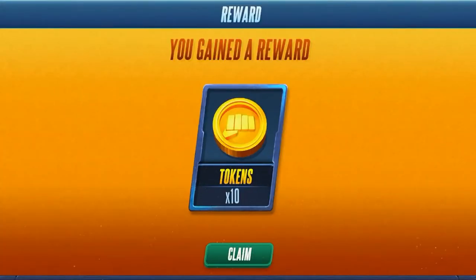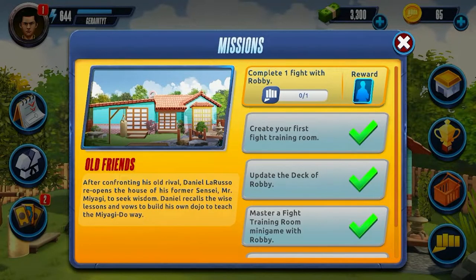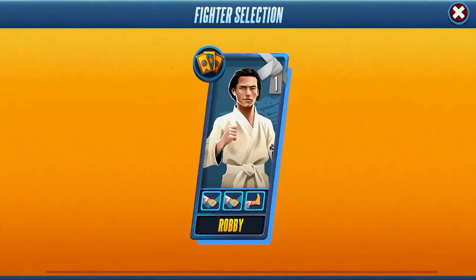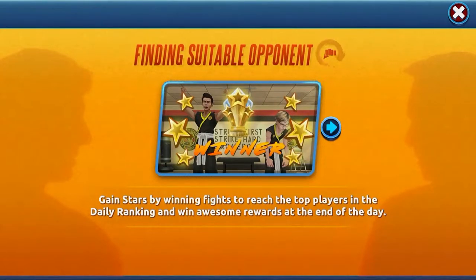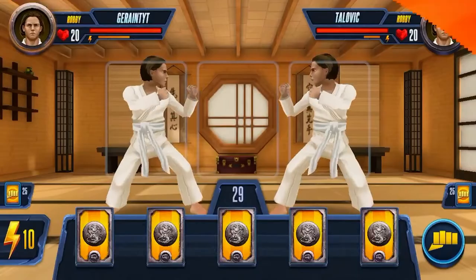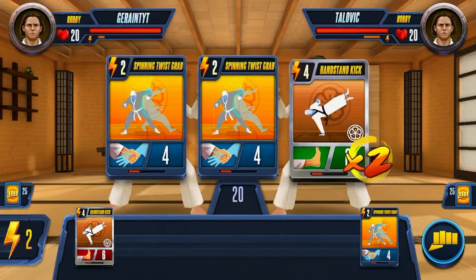We've completed two achievements now. Ten tokens. And we also get a thousand cash. So now we're going to complete a fight with Robby — hopefully this shouldn't take us long. We can go on ladder now, but I think I might want to do quick play first. Let's see how this goes against one of our opponents, if we can get a match. And we got a match — we're going up. Mirror match — Robby. Let's see how we go.